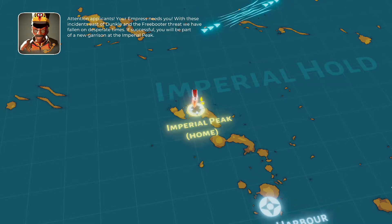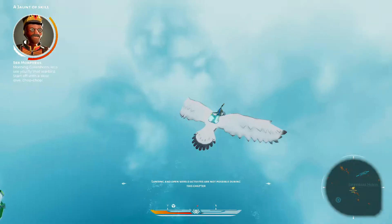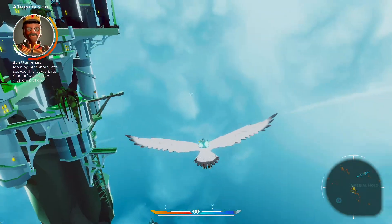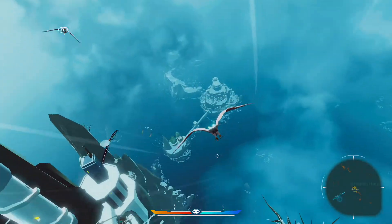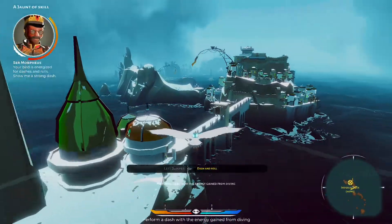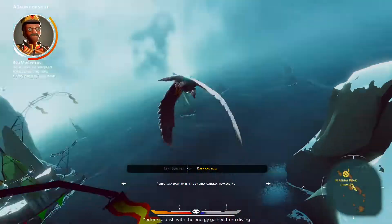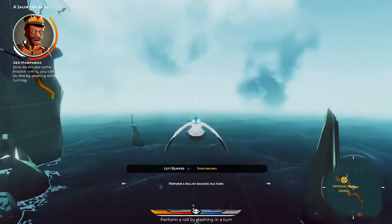Morning greenhorn, let's see you fly that warbird. Start off with a slow dive — chop chop! Diving accelerates your bird and generates energy for special maneuvers. Your bird is energized for dashes and rolls. Show me a strong dash. Now let me see some evasive rolling — you can do this by dashing while turning.